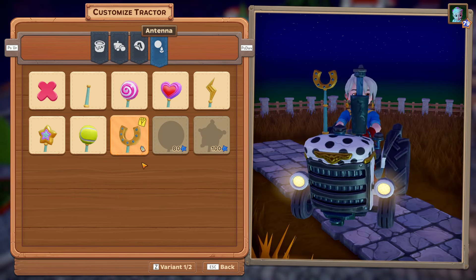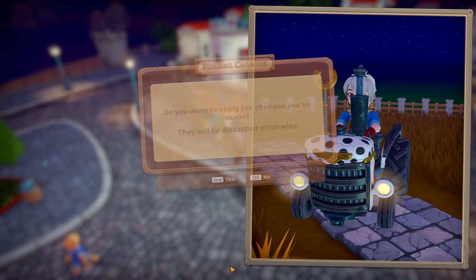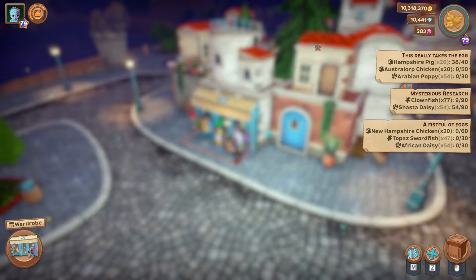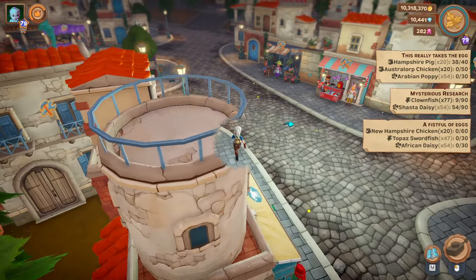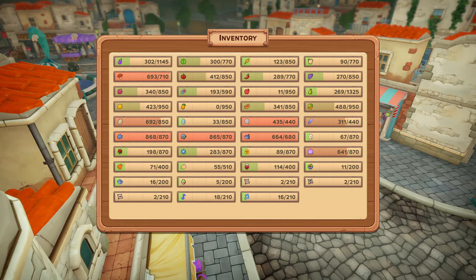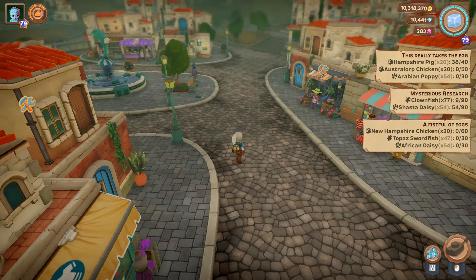We've got a new tractor antenna. Oh that's nice, and I can change the colour. Only I can't change the colour because you've got to be level 80. No, I don't want to do the changes yet. If I'm at level 80 I can do them. Let's while we're here sell some fish.